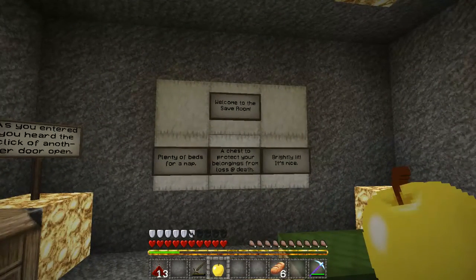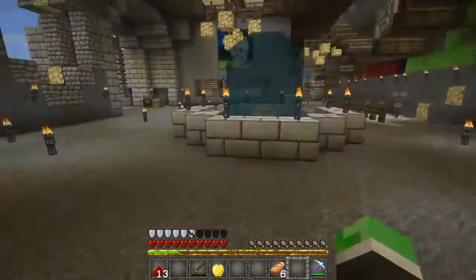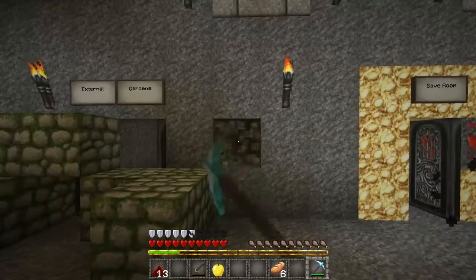Welcome to the save room. Plenty of beds for a nap, just to protect your belongings from loss at death. Brightly lit. It's nice. And where is that other door? It's here — external gardens.